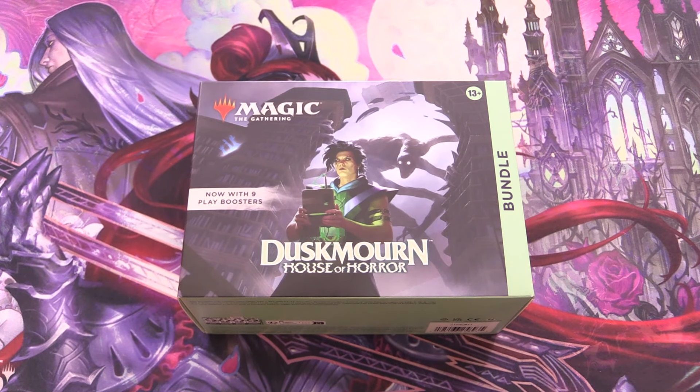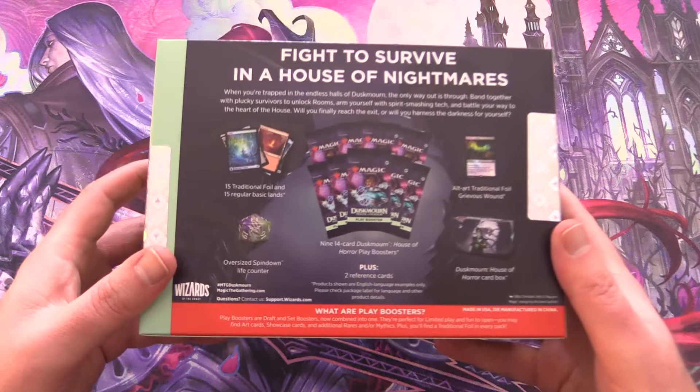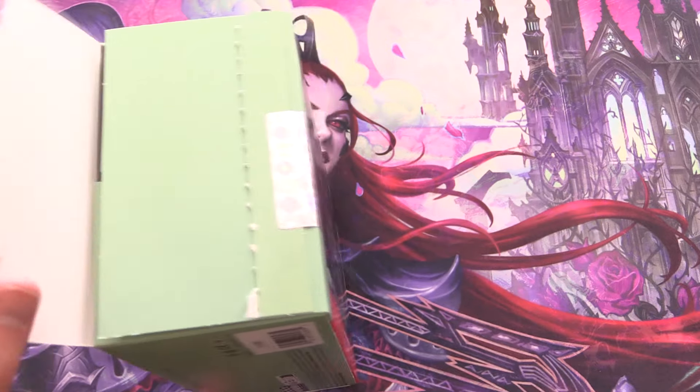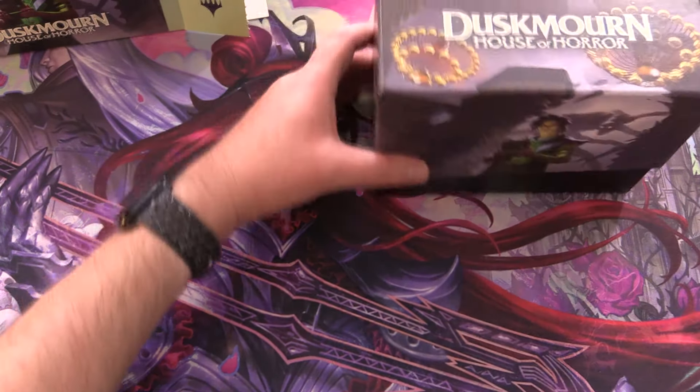Today on MTG Unpacked it's pre-release weekend for the latest Magic set, Dusk Morn: House of Horror, and we're getting stuck into a whole bundle today. These have the play boosters along with some promos and an oversized spin down. I'm curious how many people are picking this up versus the nightmare bundle - the one that looks like a TV, going for about 70 bucks, coming out in October. But this one will have to do for the time being.